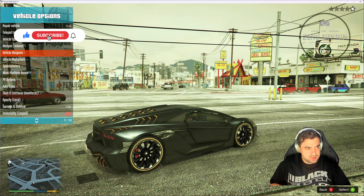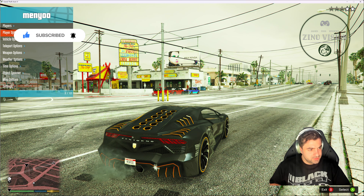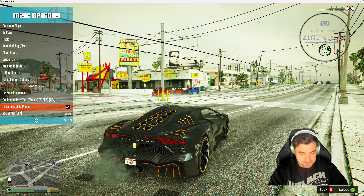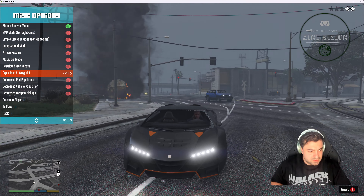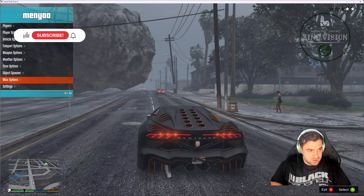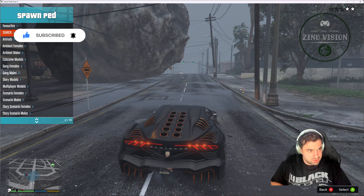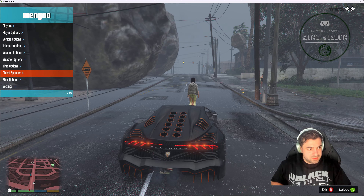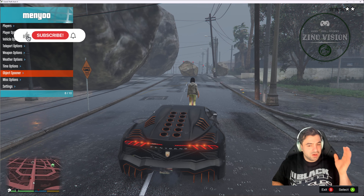You can also teleport into the closest vehicle. Under misc options you have things like meteor shower. And there's also object spawner — you can spawn any pet or any object. As you can see, the options are unlimited — you need to go down the whole list and try anything you want.